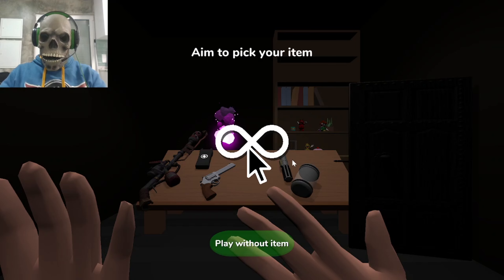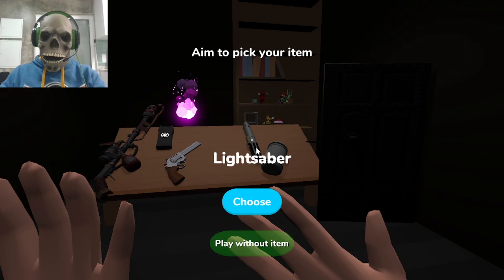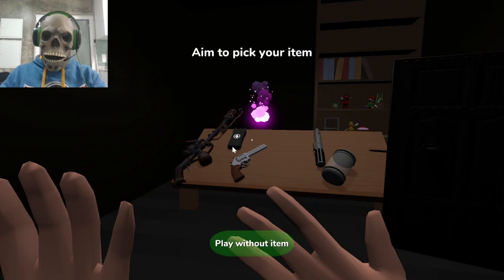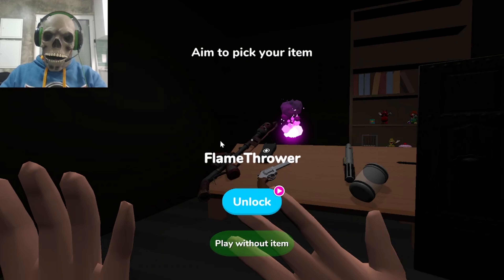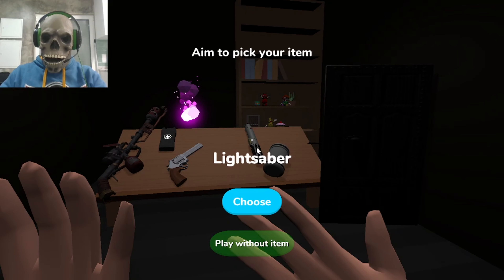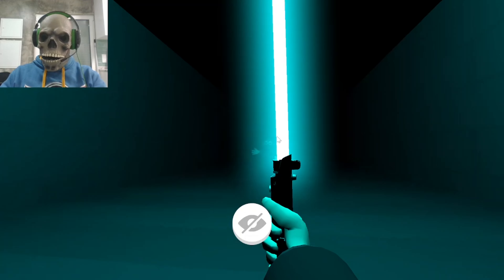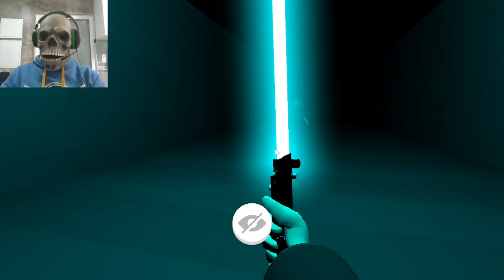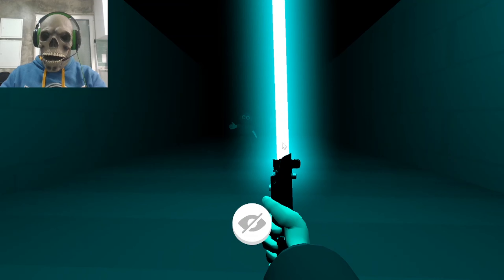I don't have music or sound. The game asks me to pick my item. With a mouse: monster box, lights, lightsaber, fireball — what is this? It's a fireball, no — this is a flamethrower. I cannot resist, of course, the lightsaber. I choose the lightsaber.